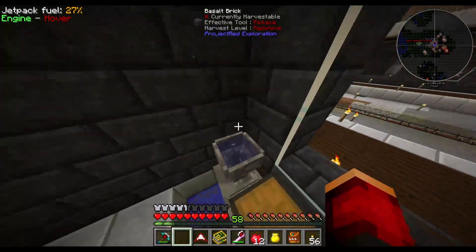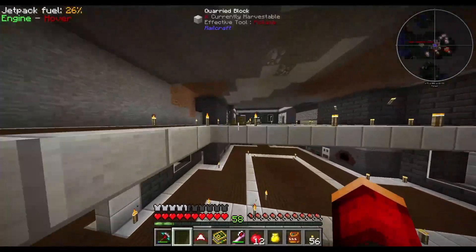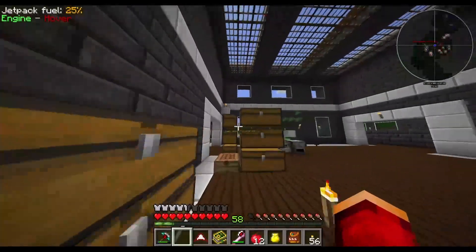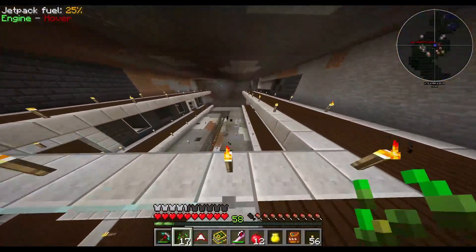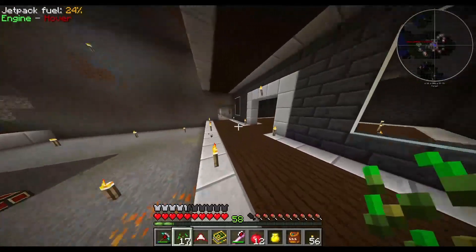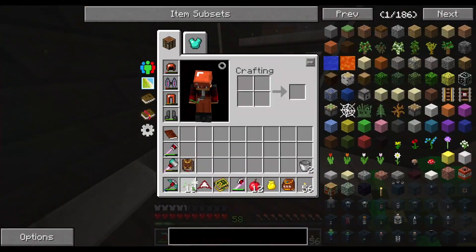We need to throw one seed in there, which I don't have. So let's go up top and grab one. I'm actually going to grab all of them because we're going to need them to make more flowers anyway. The big thing with Botania is it's basically the flower mod. So we go boop — and now we have ourselves a pure daisy.